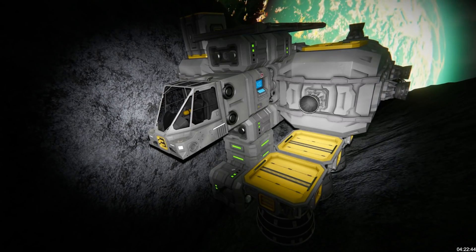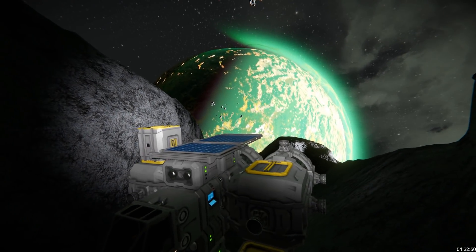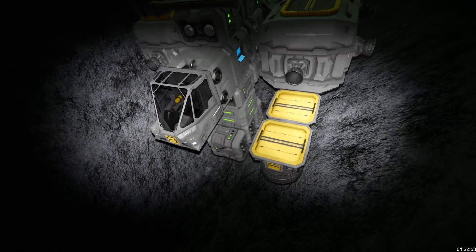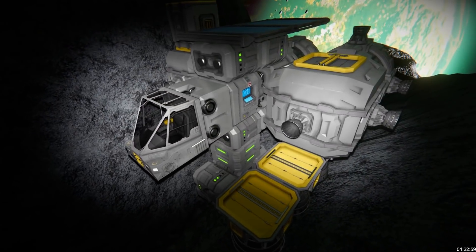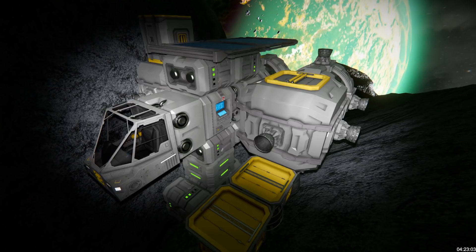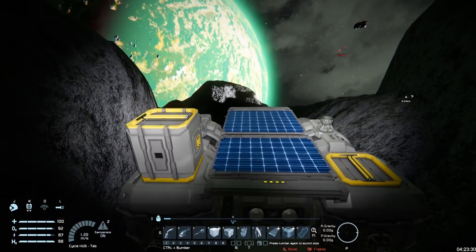G'day and welcome back for more of my grand tour. I'm here hiding in an asteroid relatively close to the alien planet. Today I need to get closer to Titan and probably try to convert this mostly to a large grid ship. The advantage of a large grid ship is that I can have a refinery, an assembler and all that stuff as one ship and not need to do the docking and undocking which seems to contribute to the bugs I was experiencing last time.